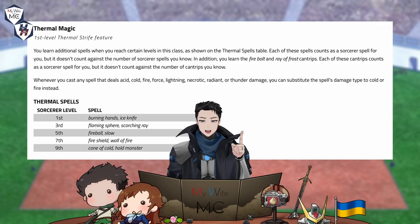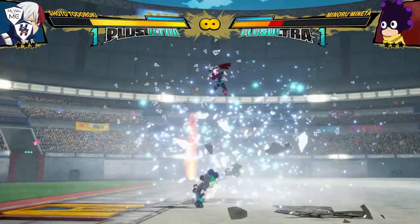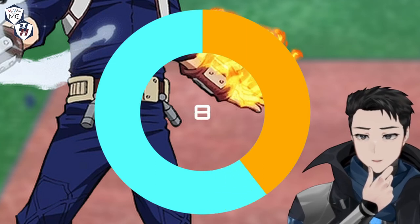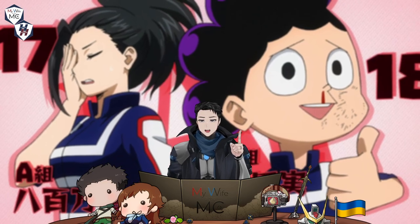Shoto, why don't you demonstrate this by casting the Thunder Wave spell on your training partner. Observe how Shoto freezes the area and then quickly melts it to create a sudden air vacuum that blew Mineta away for 16 cold damage rather than thunder. And then there's an extra 4 cold damage from a 1d4 bonus, which I'll explain in a bit. Mineta, are you good? We're just getting started, so get up.